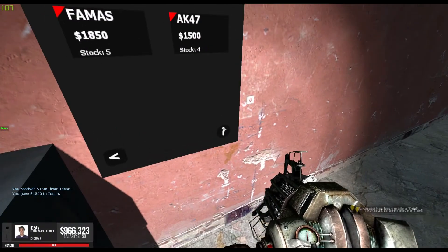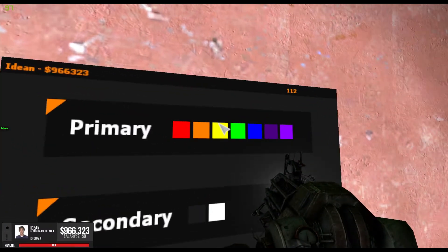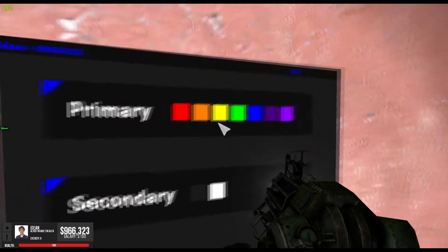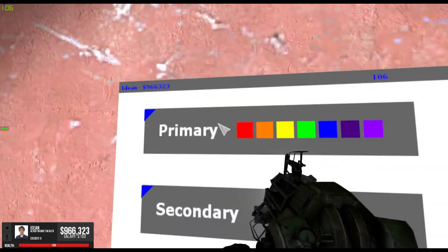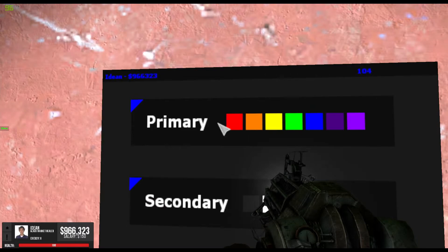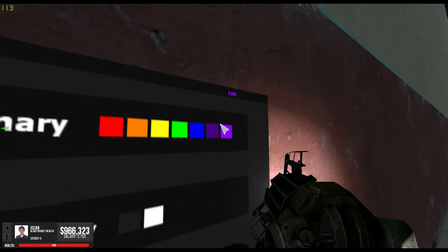Here we have the options menu. You click on the first one, it'll allow you to select the gun shop's colors. We have the primary colors here and the secondary colors. The white isn't very good, and I'll probably add some other colors later. I prefer the purple color, actually.